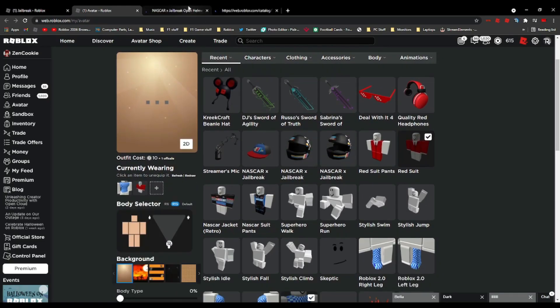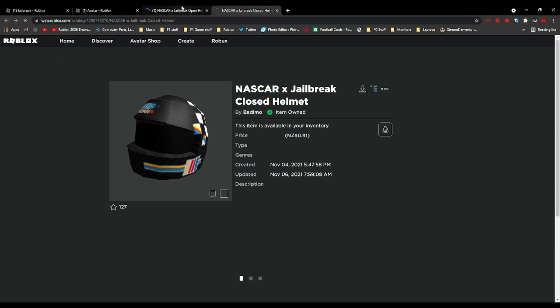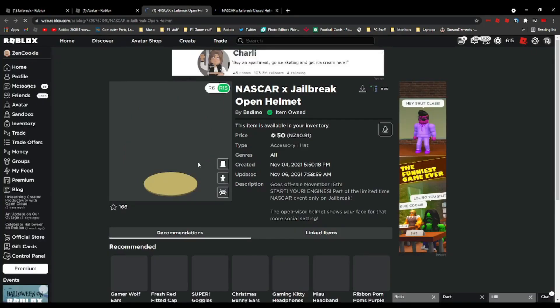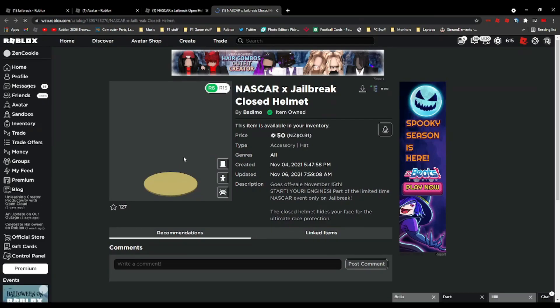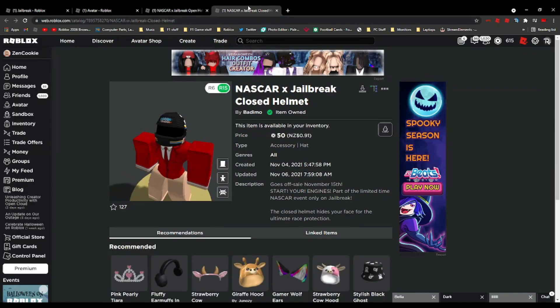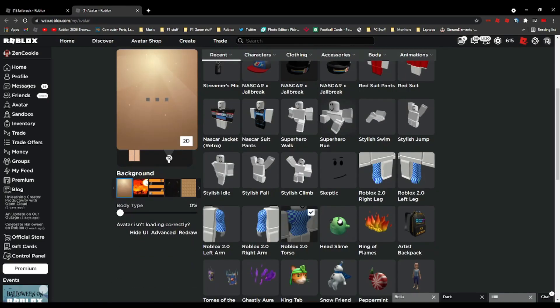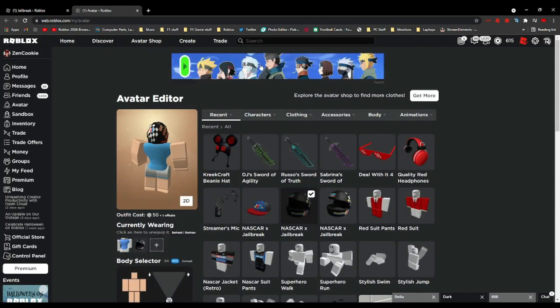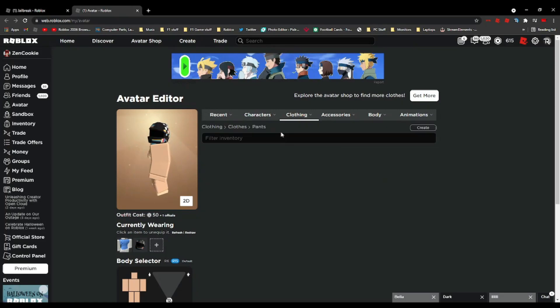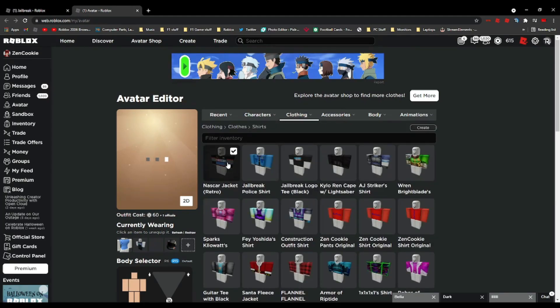Checking which helmet to use — one is an open helmet and one is a closed helmet. The open helmet shows the face and the closed one doesn't. I'll go with the closed helmet. Then heading to clothing — putting on the NASCAR suit pants and the NASCAR retro shirt to complete the look.